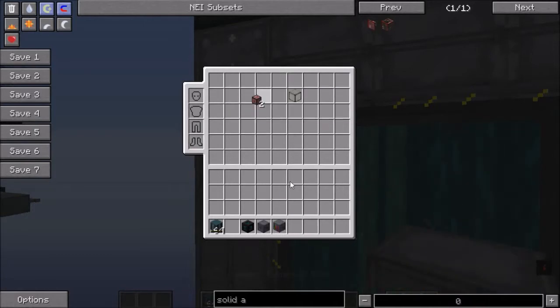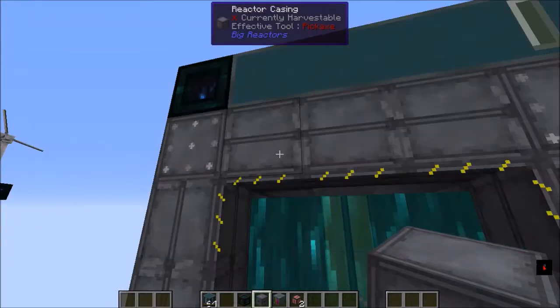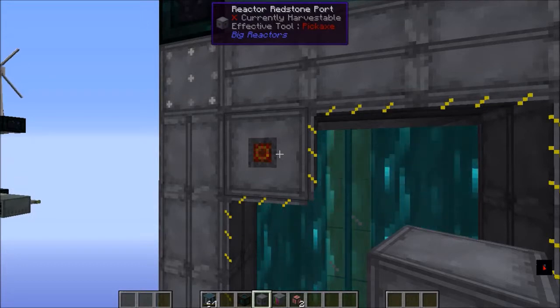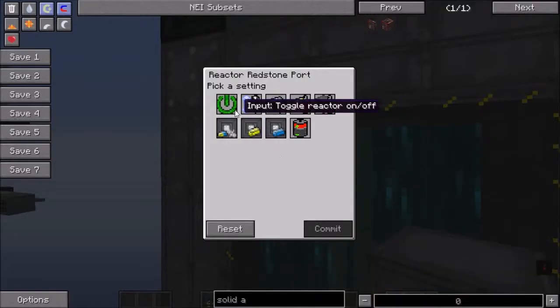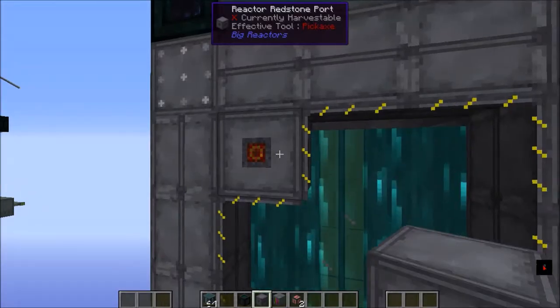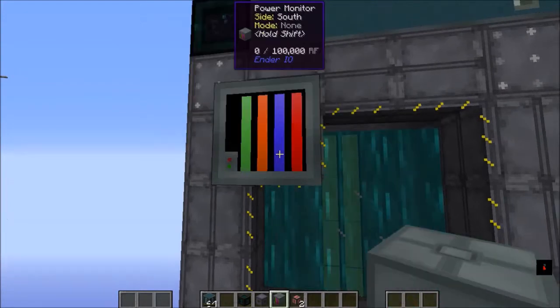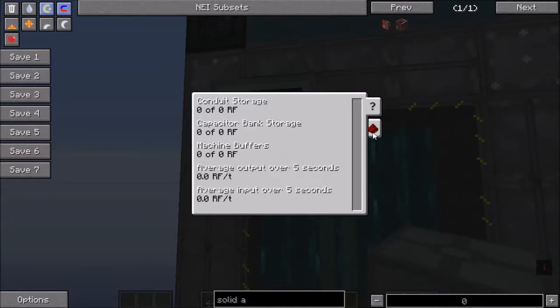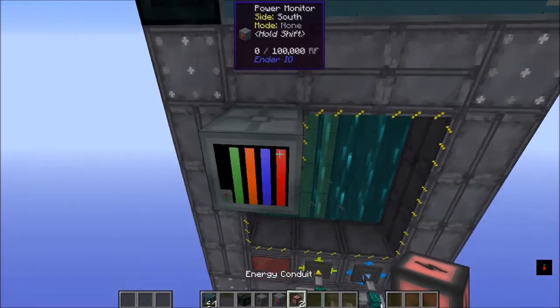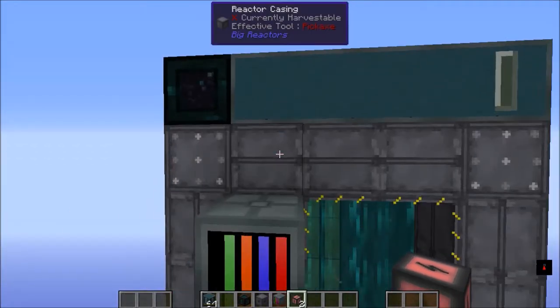I put a redstone port near the top — it can't be in the top row or on the corners — from Big Reactors, not the red net but the redstone port. If we right-click that, I turn it to activate when it receives a redstone signal, and the reactor goes off when the signal is off. To provide that signal I use the power monitor from Ender IO. I configure it so that if the capacitor bank drops below 50% it fires on, and when it hits 95% it turns itself off. We need to make sure we enable that, and it has to be connected with an Ender IO conduit.